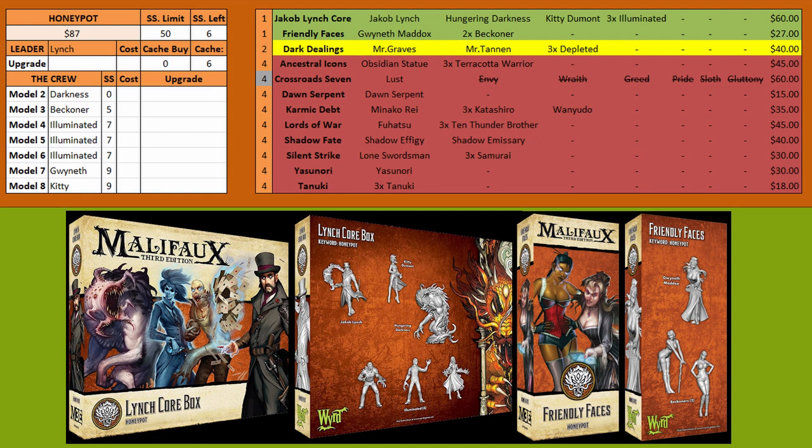For the Honeypot keyword, we start with Jacob Lynch's box and then purchase Friendly Faces, giving you Gwyneth Maddox and two Beckoners. They basically help get your engine online by giving out Brilliance. The Beckoners have lures to reposition enemies and become a little tougher once the enemy has Brilliance — they're squishy until then but tend to stay back and support, and can turn off interacting if they survive long enough. Gwyneth Maddox is more tanky and acts as a tar pit, being surprisingly tough because of soul stones, Luck Thief, and various tricks, while moving enemy models around and hitting hard once they have Brilliance.